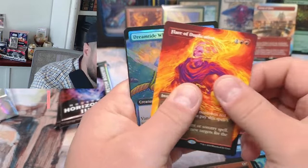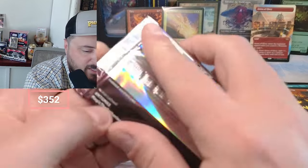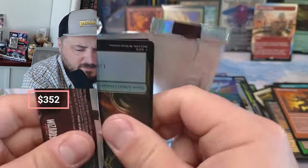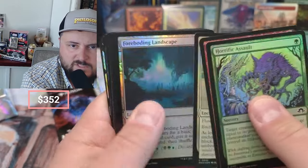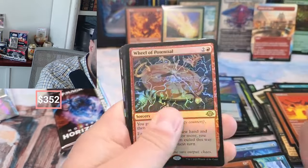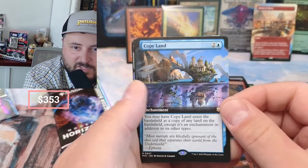Flare of Duplication again! Nice foil Whale — everybody likes the whale. Two packs left. We pulled a Kozilek and Emrakul, five or six fetch lands, and the retro Solitude — but no special guests or textures though. Dog Trickster, Mountain. Countdown — Wheel of Potential, wheel of potentially nothing. Copy Land, love the art. Winter Moon.